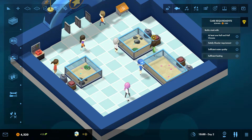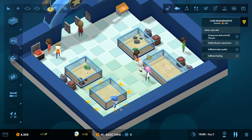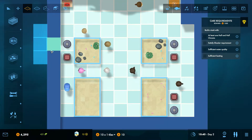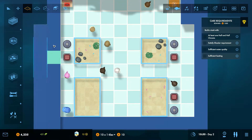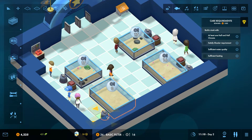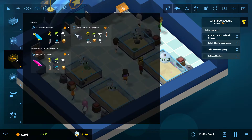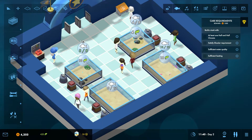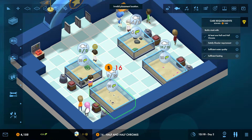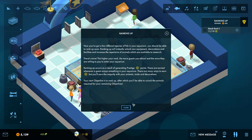Demonstrate your understanding of care requirements by satisfying the requirements of the half-and-half chromis in a new tank. Let's build another large tank then, like this. I'd actually like some more walking space over here as well. Let's have a filter and a heater, like so. We need at least four, and that's exactly what this aquarium can contain.